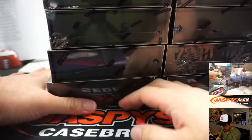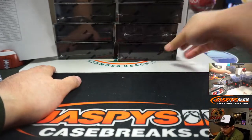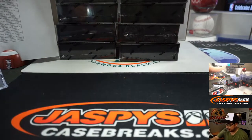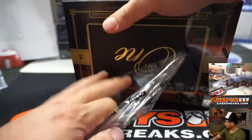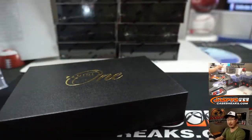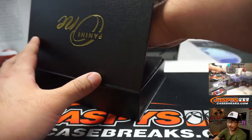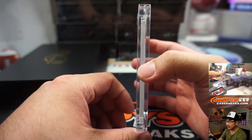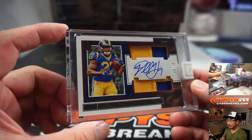There are five on this side and five on that side, and that makes ten. Good luck, everybody. This is a pretty cool break — small checklist, short checklist. So we're probably going to see some repeats from previous cases, but it's a good chase for some players.